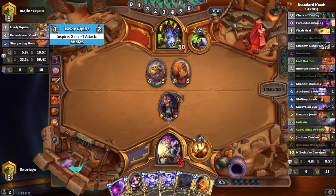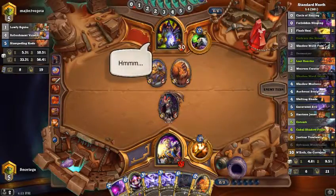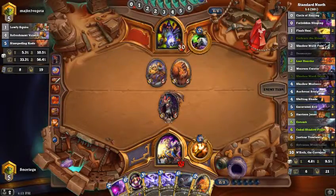Guess we gotta go with Sylvanas. Could it be Reno Lock? He played Lowly Squire — would you ever play two of those? He played Refreshment Vendor too — probably some control lock, probably Reno Lock. Two Reno Locks back-to-back — why are these guys playing this?